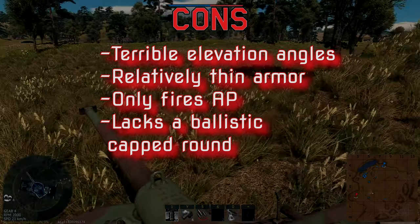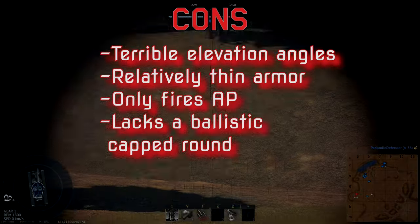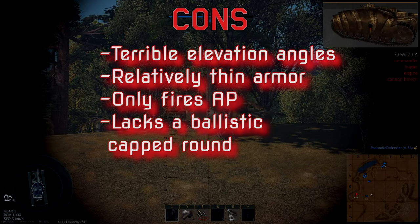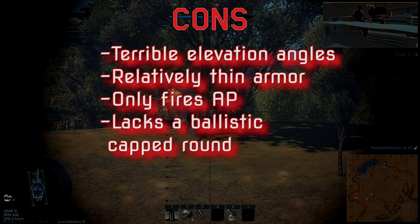It has relatively thin armor. It only fires AP — there is no APHE round available, so sometimes the post-pen damage can be underwhelming. And it lacks a ballistic-capped round, which can cause shells to bounce more frequently.